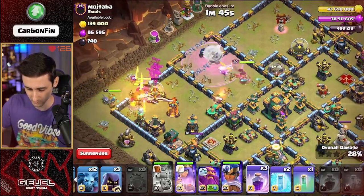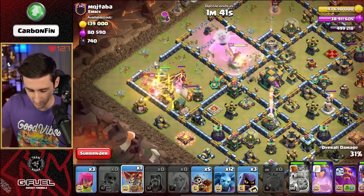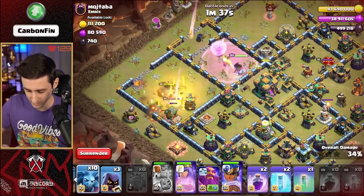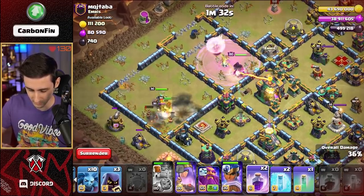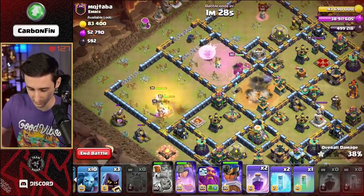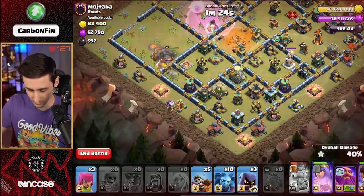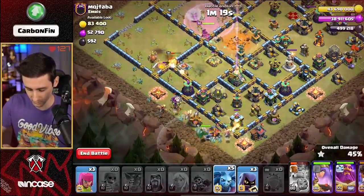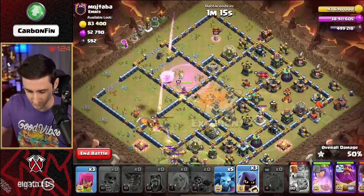Pop king ability, drop the royal champ. Get the queen raged up through here - she's tanking all of that. We're pushing our way into here. Drop a minion or two. Queen's taking the town hall down. I don't need a freeze, I can just rage her up again. She's tanking this perfectly. Drop another rage for her, keep that charge moving. Let's drop a balloon, some dragon riders. Drop some minions as we push our way through. This RC is getting some fantastic value so far.